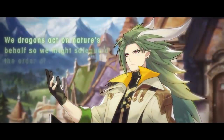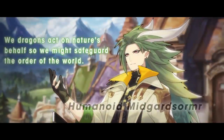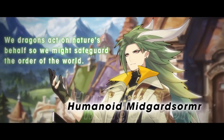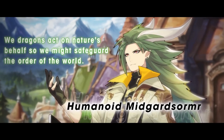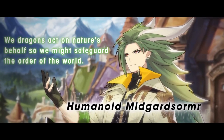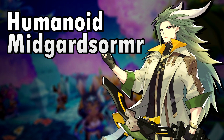Hello everyone, welcome back! I'm giving Quitta the most delicious Quitta of them all! With Humanoid Midgar Stormer we not only have the unit with the longest name in the game, but also the first dragon besides Mim that is playable in a human form. And for our welfare unit he is extremely good. He might even be better than some units from the summoning pool. Let's take a look.